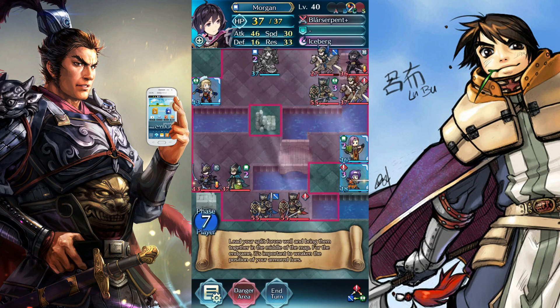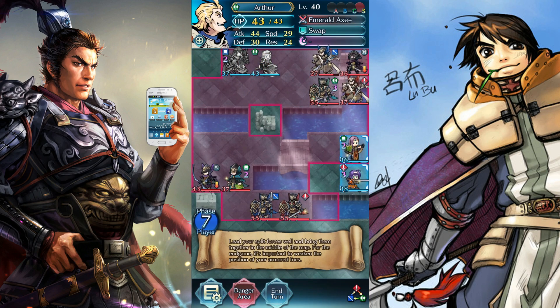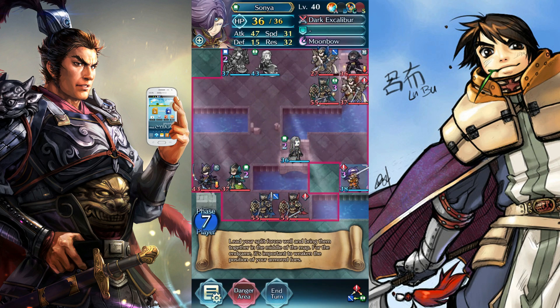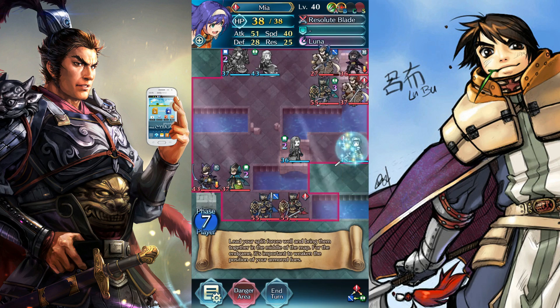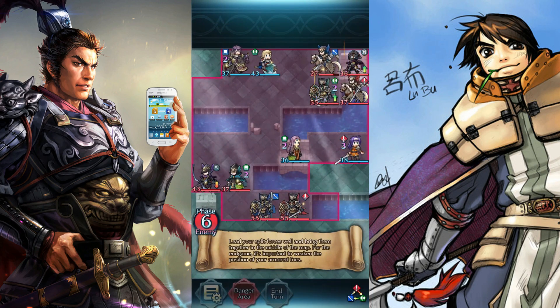Morgan Freeman's gonna attack this Lance Flyer, and then Captain America will heroically swap into the way, tanking the next attack. Meanwhile, Boobasaurus Flex will destroy this Rock, while Wah will get in the way over here to bait the attack from the Red Flyer.